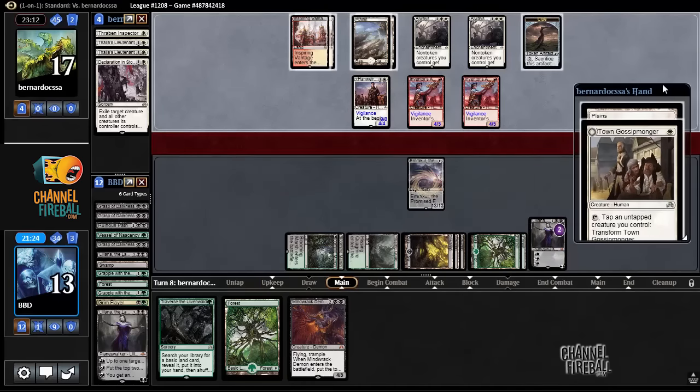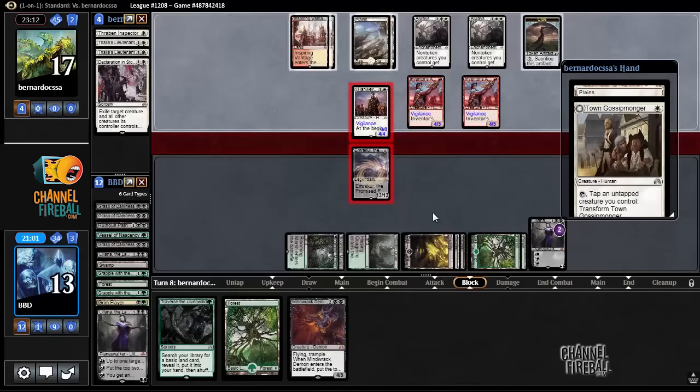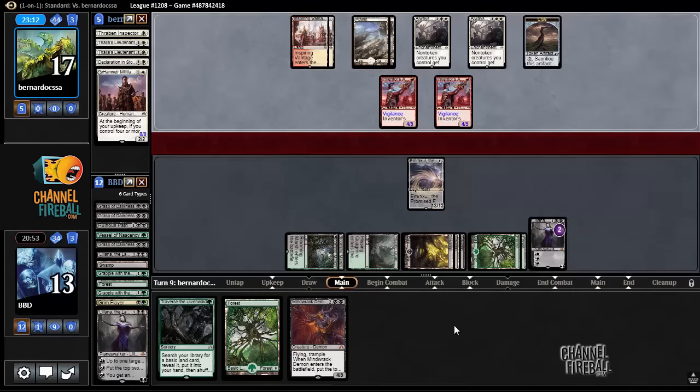Planes is the draw. I don't think there's a whole lot that can be done. I think the only thing I can really do is just attack with this thing, block with this thing. I don't want to crack the clue, or play the Gossamer, or play the Planes. So we're just going to hope that our opponent doesn't draw a Decklestone or something. Even then, we have Traverse — I think we're still in fine shape.